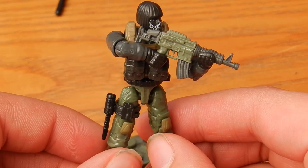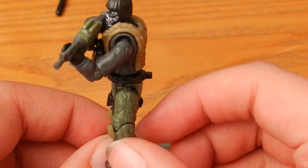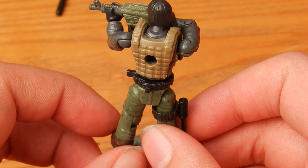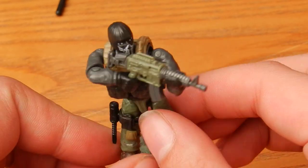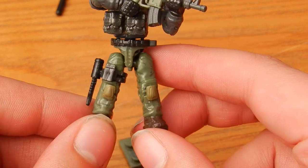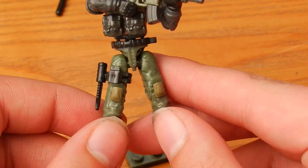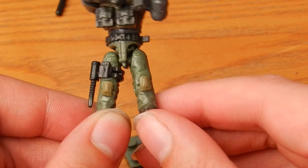So the figure himself, as you can see, has green combat trousers with a grey jacket and a tan vest. He comes with an M16 assault rifle and he has some nice painted detailing on the combat trousers with orange knee pads and brown boots.